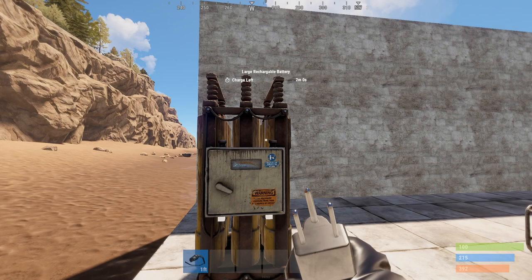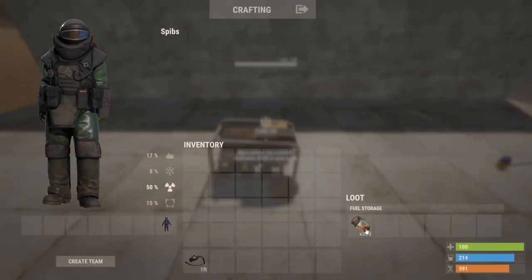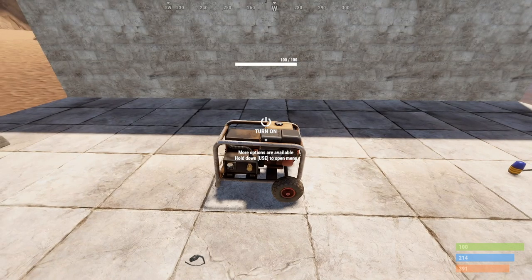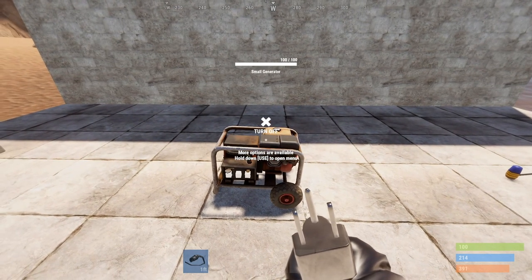The other quality of life change to the large battery is that you can now rotate it when placing it. Now let's look at the generator. This runs off low-grade fuel — it has one slot which you can stack up to 500 low-grade, and that should last about an hour and three minutes by my calculations. It outputs a total of 40 units of power, and just like other power sources you can use brute combiners if you require more power.